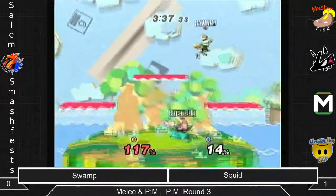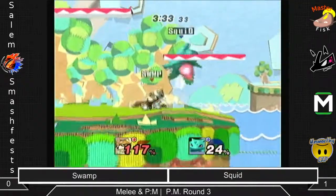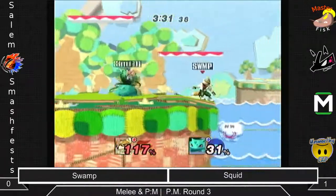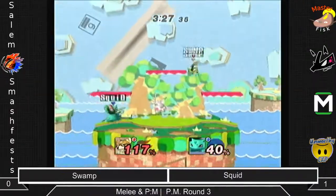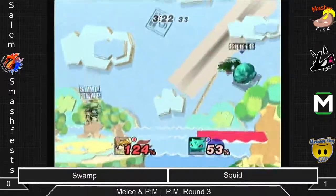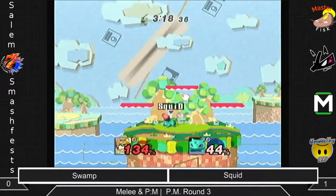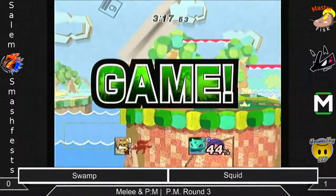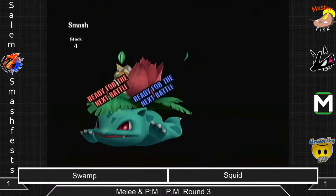Ooh, does not manage to punish the Phantasm. That would have been stock if he did, but I think he held onto it just slightly too long. Possibly started it too late, I honestly don't know. Looks like Squid was not expecting that much range from Phantasm. Ooh, but baits the air dodge and follows it up with an up smash. And with that, the wins are tied and this will go into game three.